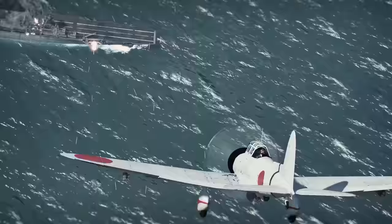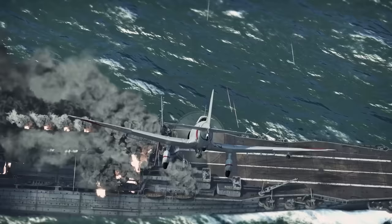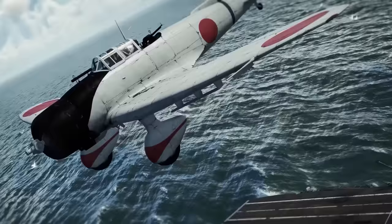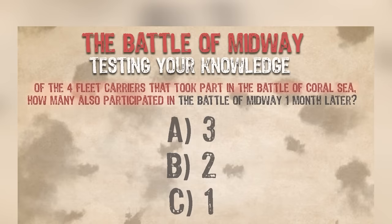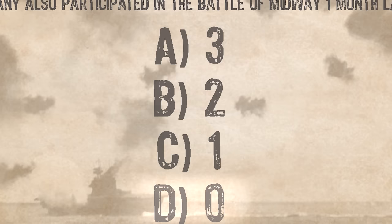This brings us to our first question. In the Battle of Coral Sea, four fleet carriers took part — two from Japan and two from the United States — and in this battle, all would take some form of damage or loss. The Battle of Midway would happen just one month later. Of these four fleet carriers that took part in the Battle of Coral Sea, how many would go on to also participate in the Battle of Midway less than 30 days later? A: Three, B: Two, C: One, or D: None of them?